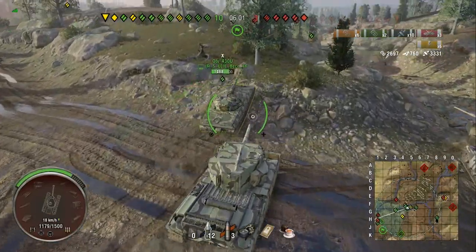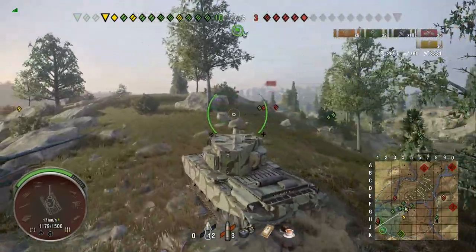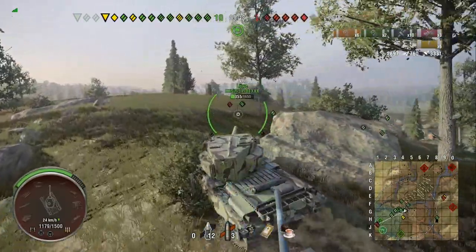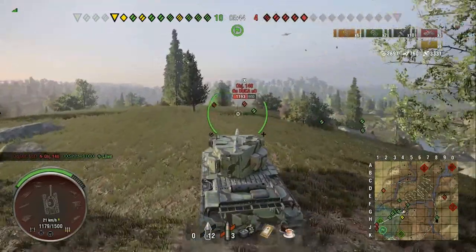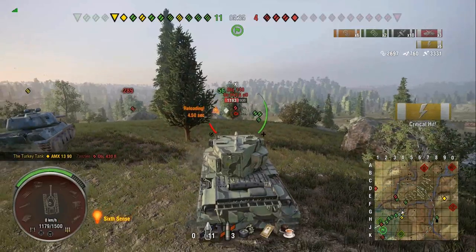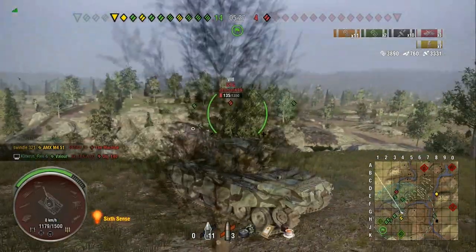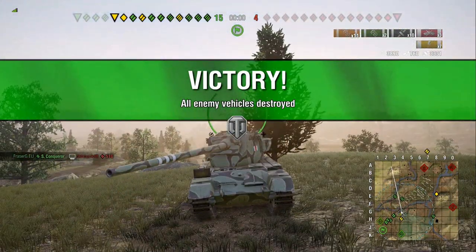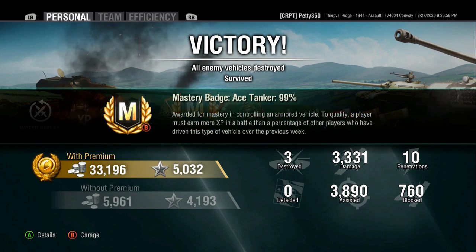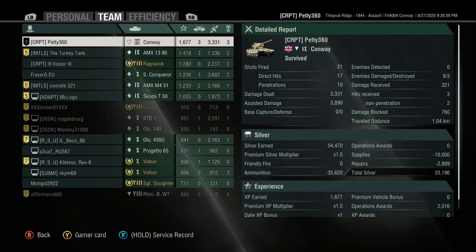We are winning very heavily so the likelihood of getting another shot at someone is quite unlikely. We're going to see if we can pop up and get a shot at this 140 because he's our likeliest source of damage. I could have turned and shot the light tank on the hill but I decided the 140 is the one we're going for. A fully aimed shot on the 140 - unfortunately it only tracks him, but we got all that juicy assistance. We ended up finishing the game without managing to get another shot.